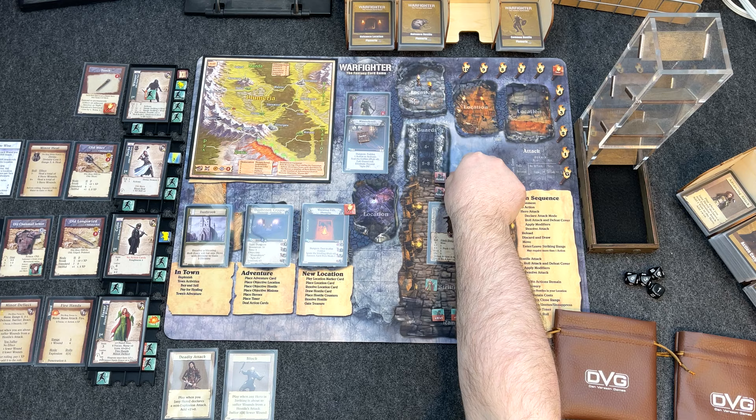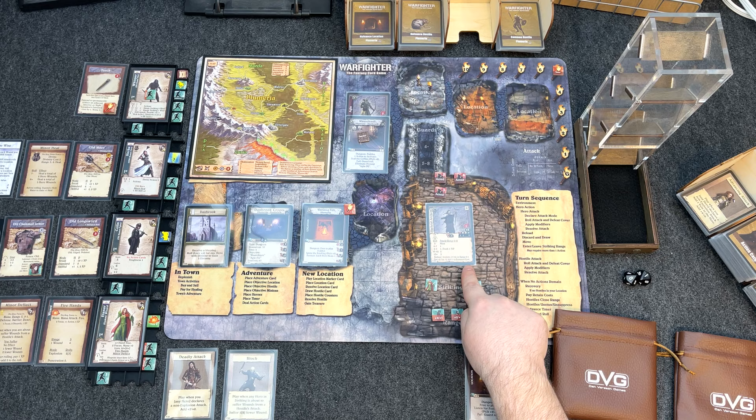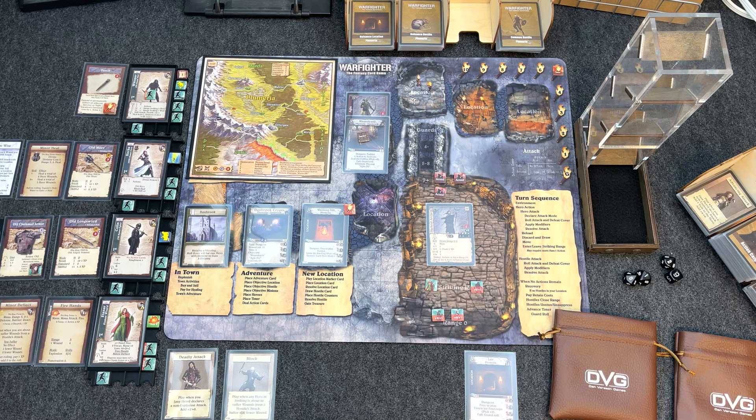Now all hostiles have acted, so any remaining hero actions won't draw hostile reactions. All three remaining Skeletal Archers have spent their actions. Whisper attacks using his last action — in shadows he has stealth plus two/plus one, so he automatically defeats cover of two. He needs to roll a seven or higher on d10. He rolls a ten — ten plus two is twelve. That's a hit and one wound — one health means that Skeletal Archer is eliminated. We remove his targeting counter.